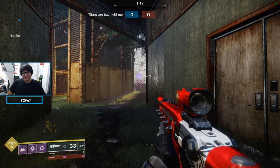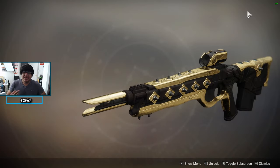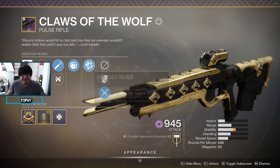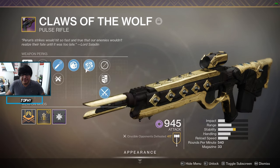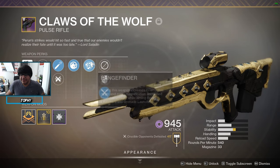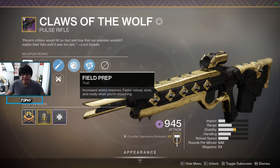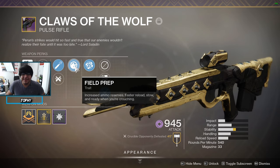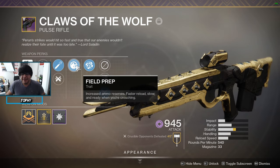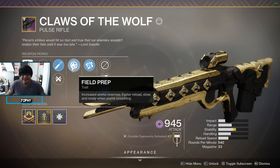We're going to hop onto my account and I'll show you my roll. So this is my Claws of the Wolf. Rangefinder is the first perk — regardless of it not showing up on the range stat, it's extremely helpful, adding about 15 range. Don't let the stat fool you. Then I have Field Prep — honestly it's kind of crappy; you have to crouch to benefit from it. Increased ammo reserves and faster reloads when crouching — it's okay but not actually great.